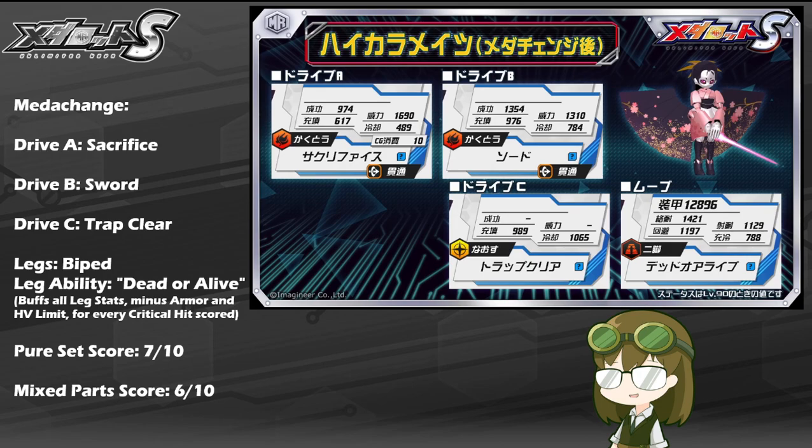Biped legs give her relatively solid and balanced terrain coverage and better balanced stats in trade for more diverse leg compatibility. Her mobility goes up slightly to about 788, close to 800. Her shoot resist at about 1129 doesn't go up enough to warrant much discussion, but her melee resist jumps significantly from about 600 to about 1421. This means she can hold her own much better in this form, both up close and from afar. Her evade also reaches almost 1200, making her even more agile than in her standard form.